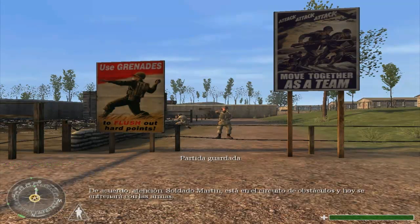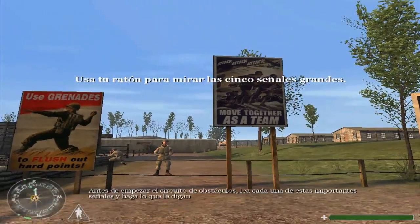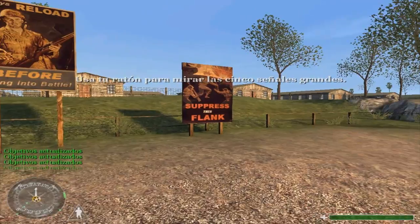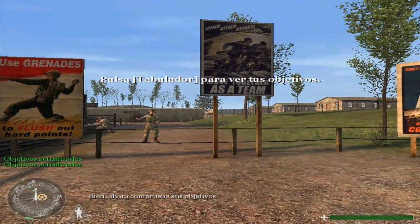All right, listen up. Private Martin, you're on the obstacle course and doing weapons training today. Before starting the obstacle course, read each of these important signs and do what they tell you. Good. Now check your objectives.